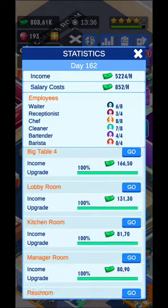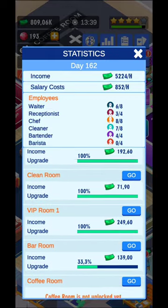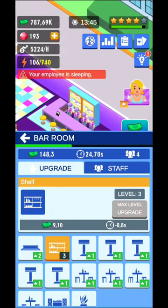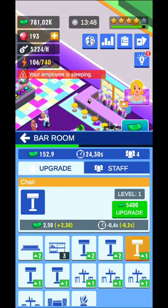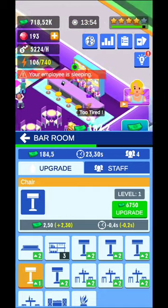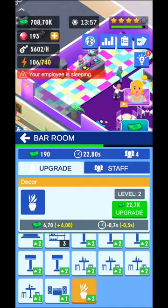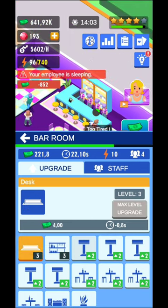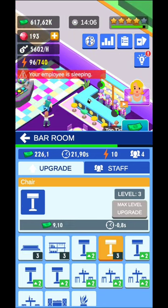You can check the statistics to see how much each specific room is earning you. The bar room is where I need to do more upgrades to unlock the coffee shop. Also note: you will not be able to move money from one location to another.